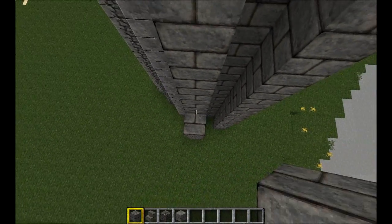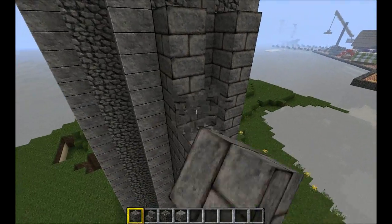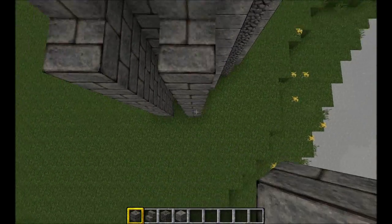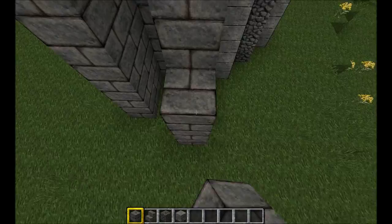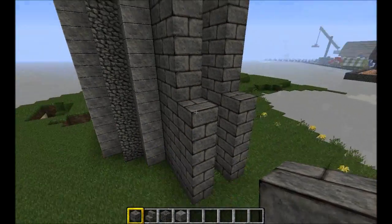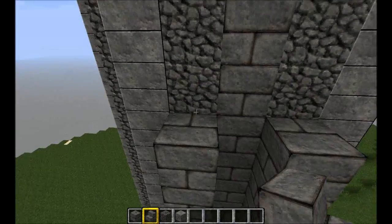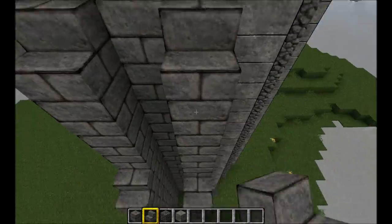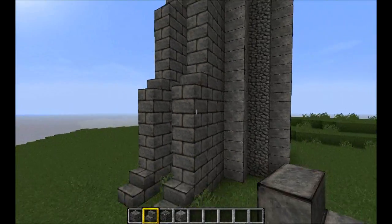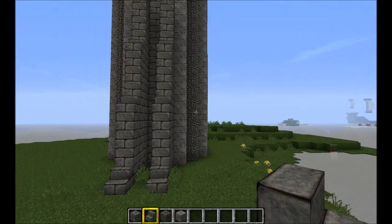Then you do another one right next to it, that is 4 blocks lower than the last one. Then, finally, a third one right here. Then you take stairs and put one on top of each of the blocks, and you get that.